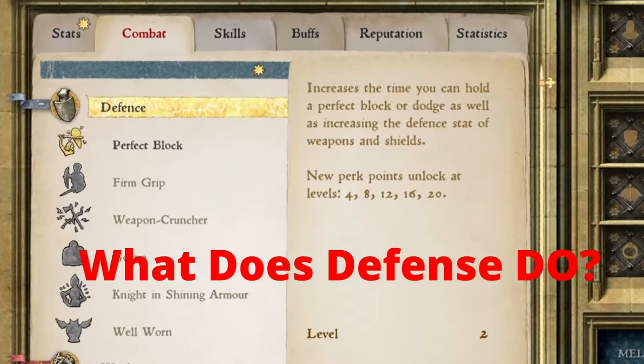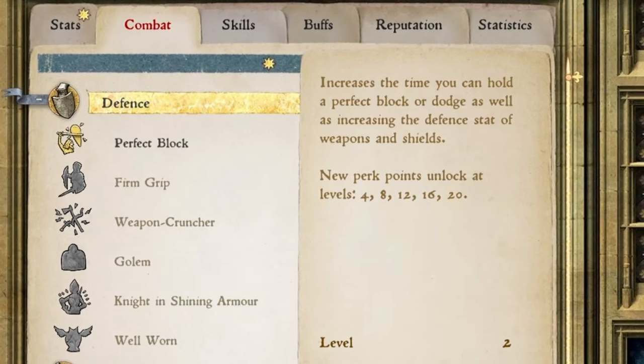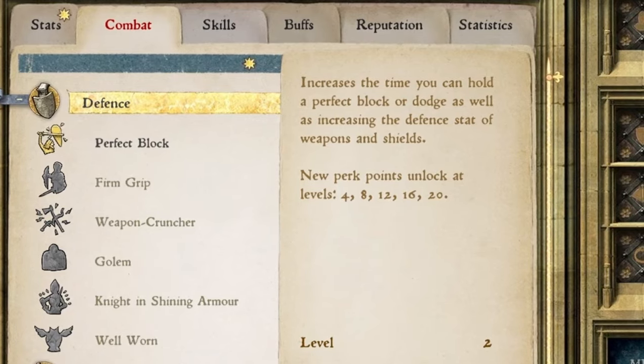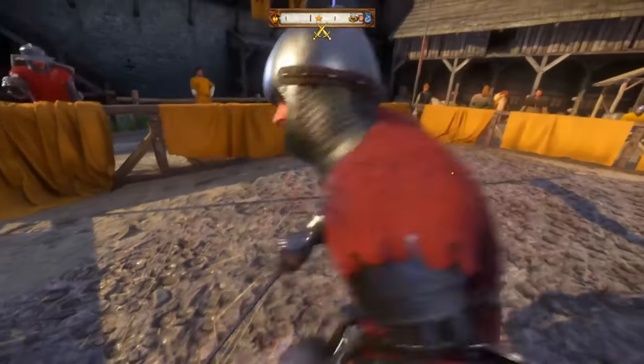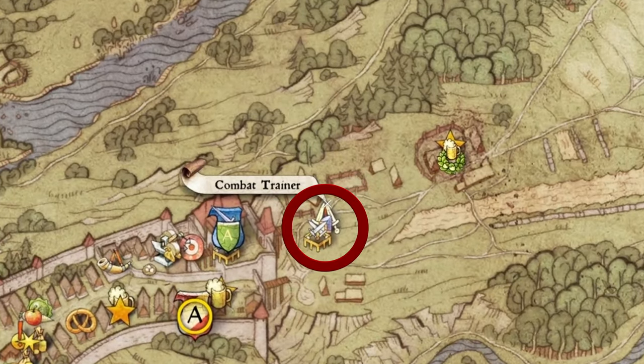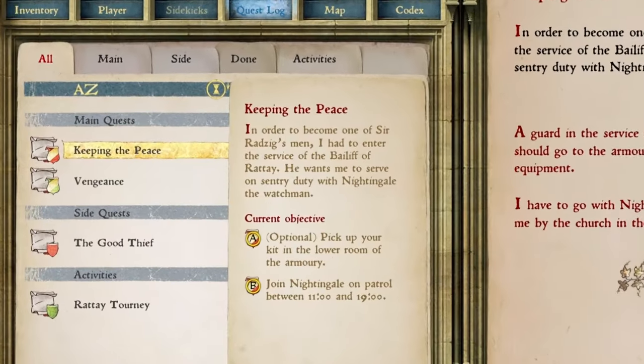What does this skill do? Simply put, the higher the skill, the less damage you take from strikes and the higher your parry windows are for performing perfect blocks and master strikes. Skill gain can be done in a couple of ways, but the best is by performing master strikes, which is a skill that can be learned from Captain Bernard as soon as the quest Keeping the Peace starts.